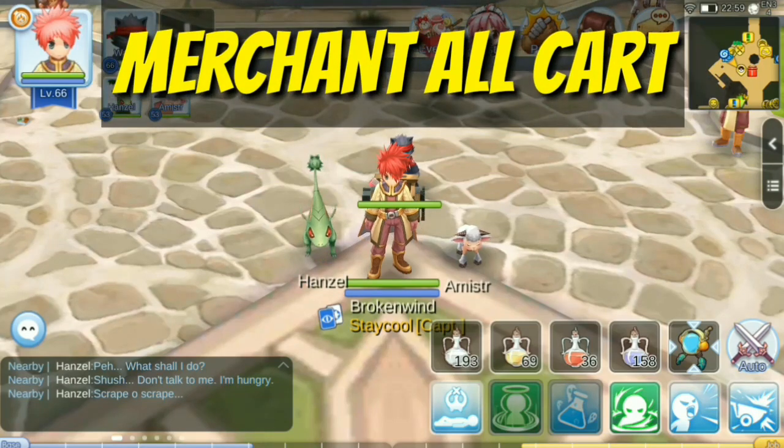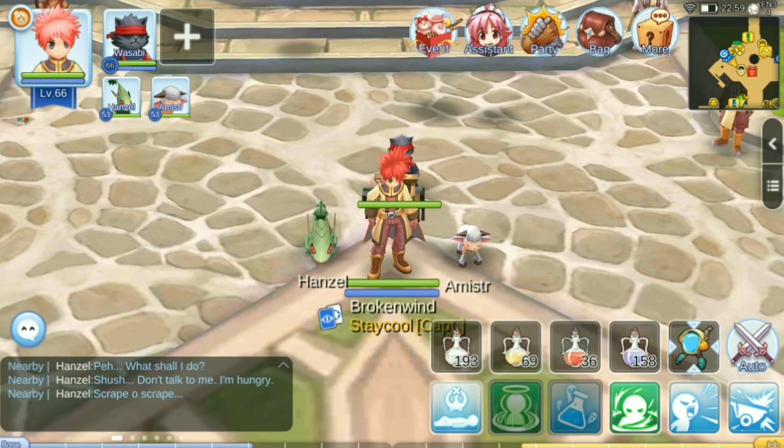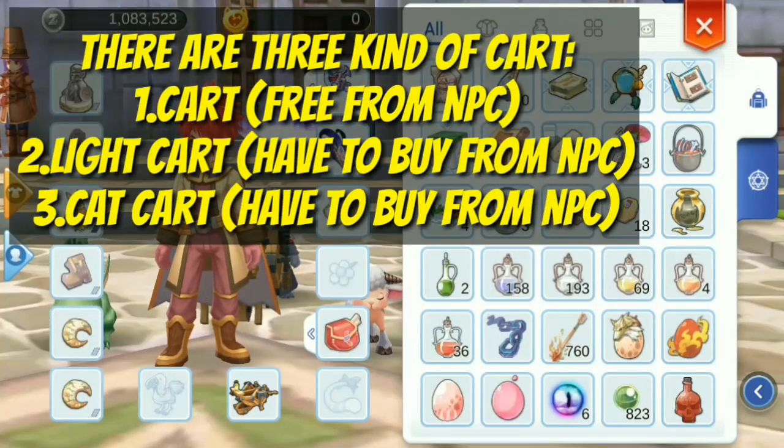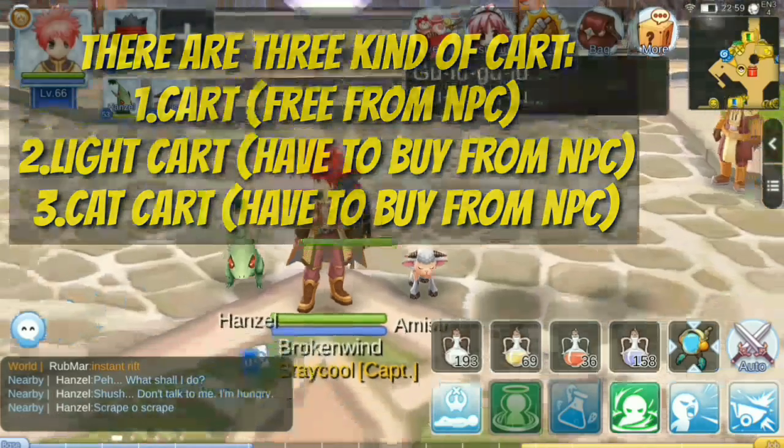Hi guys, welcome back with me, Bro Win. In this video I would like to show you all of the card of merchant. Card is like a second bag for merchant. Some people are asking me where to get it and how to get it, so I will answer that question in this video. There are three kinds of cards: free card, light card, and cat card.